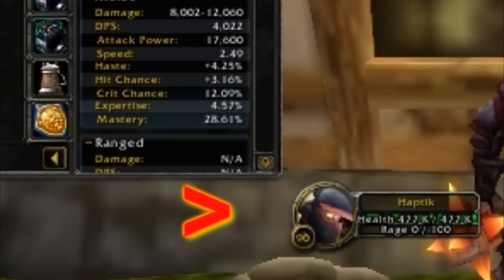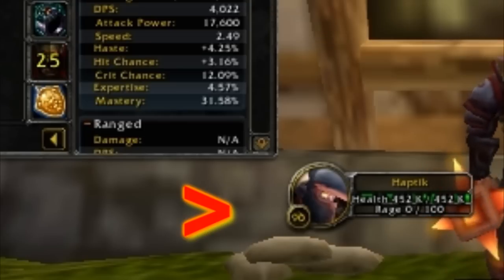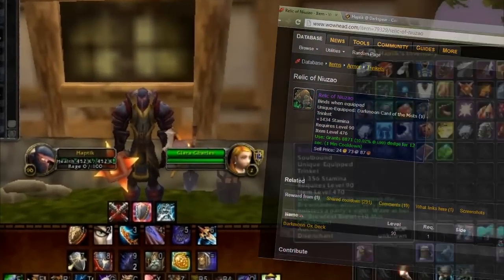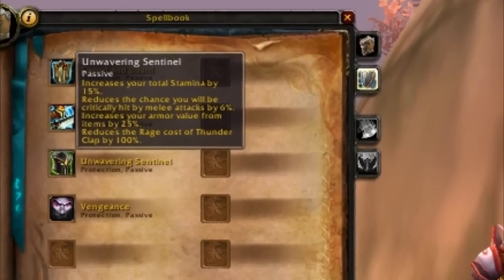I'm just going to compare the health that we have using the different trinkets. You can see that here I'm using the Stamina trinket and I have 477k health. Here, I'm using the PvP trinket and I only have 552k health. This is self-buffed, by the way. The Relic of New Zhao should always be used above this trinket right here.